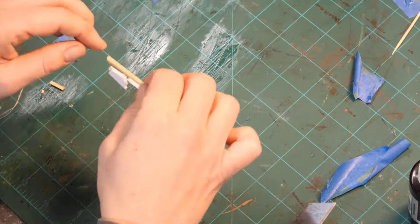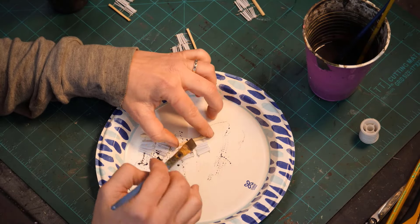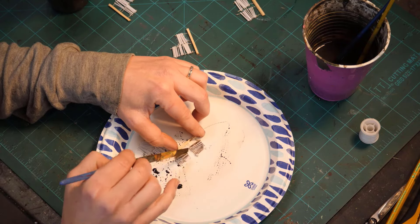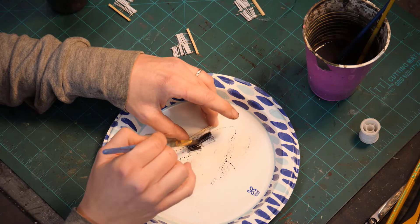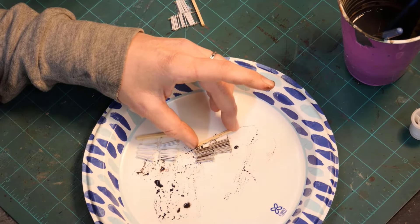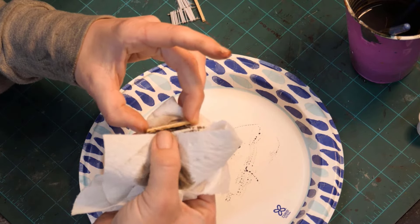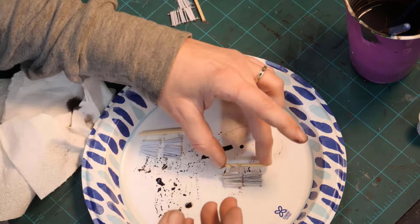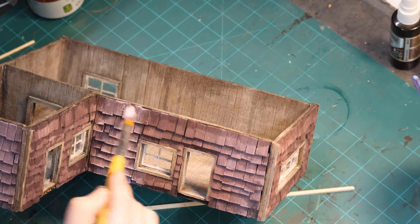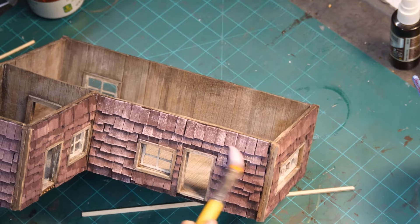Cut those strings off. I can't wait to show you what they look like in the windows — they look amazing. I trimmed it down, then I even do a little wash on them to dirty them up. You may have noticed before I started cutting, I took a wire brush and scratched the heck out of the plastic — that's so it would take paint. Those are going to dry, and now we're going to come over here and do some dry brushing.